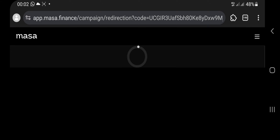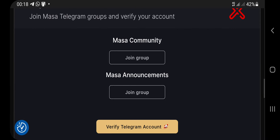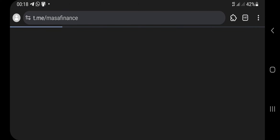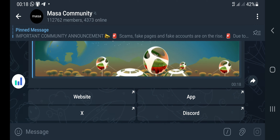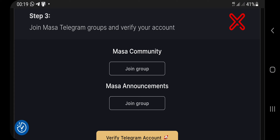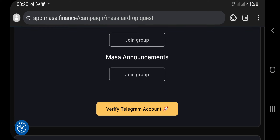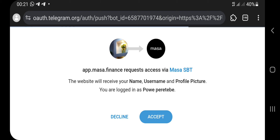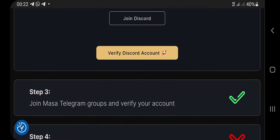The Discord account is taking some time to verify, so let's move on to the Telegram task. Click the Join button to load Telegram and join the first group. Once you join, go back to the website and click the second Telegram group link, then click Join for that group as well. After joining both groups, go back to the website and click the Verify Telegram Account button. Click the Accept button, and the Telegram task will be verified.